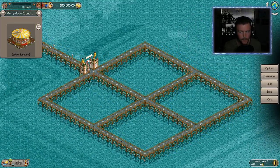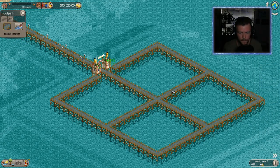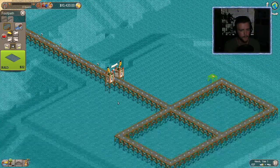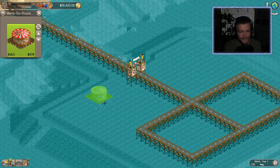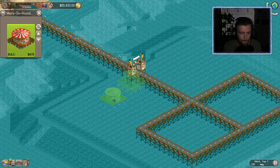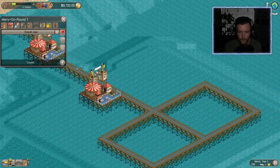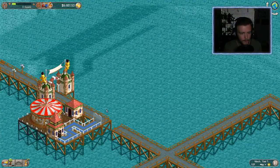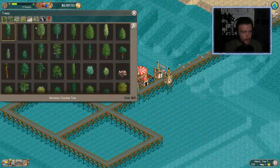The layout is okay, but I think what we can do is cut off this path from the rest of everything to give us some space up here to place rides. Let's place a carousel first — what a beautiful start. We'll go ahead and open it up, and we'll open the park as well.